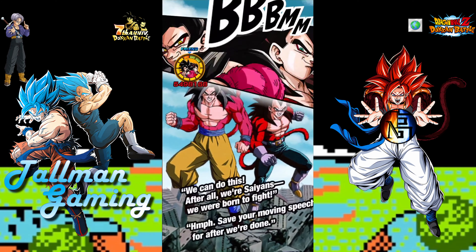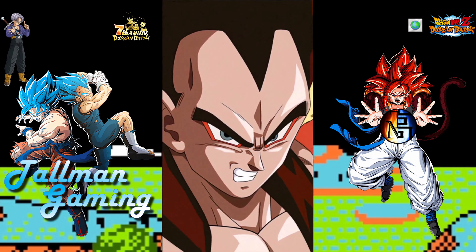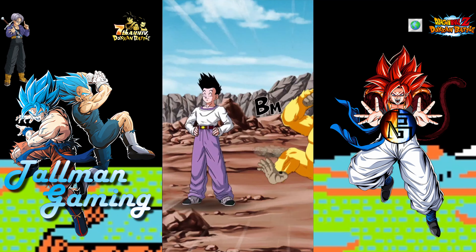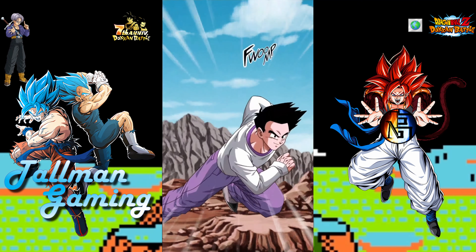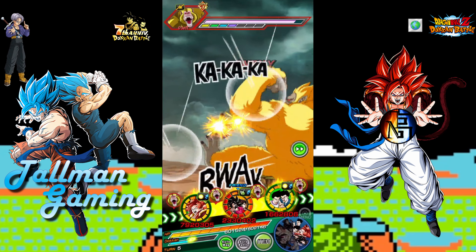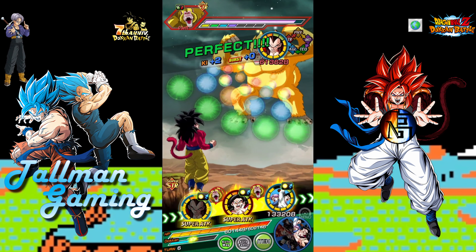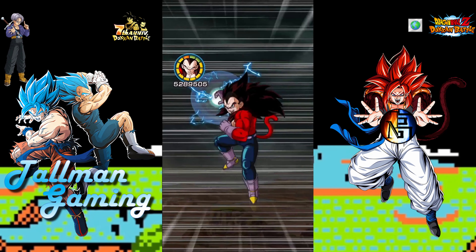Too bad we didn't get to 24 ki because that won't break the guard — we're at a type disadvantage so I think guard applies. Support not expecting to do too much damage, just a little over a million with the crit. Going to have Vegeta on top because he's got the type advantage — 6 million.